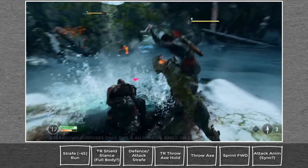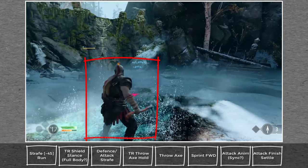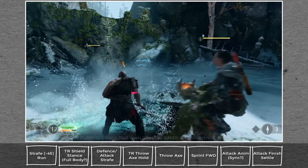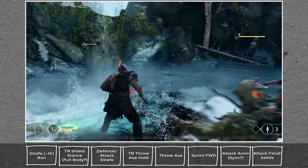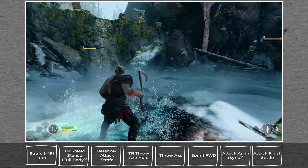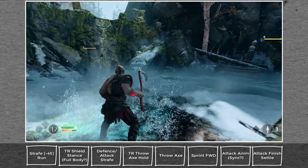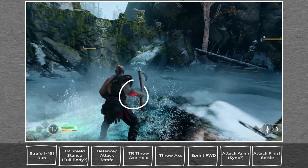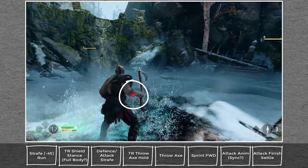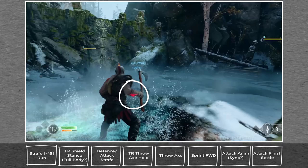I also want to point out that I really appreciate this settle animation — it really highlights the weight and power of Kratos but also shows that he's ready to dive back into another attack. Notice how in this version of God of War, Kratos keeps facing forward. I'm not totally sure if the camera would swing around for hits in multiple directions, but something that is a dead giveaway is the threat arrow. If it's telling you there's something behind you, there is going to be a way that you can do something with that — I'd imagine you wouldn't get that threat arrow if you couldn't turn and attack.